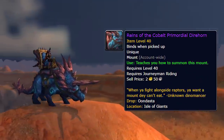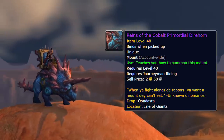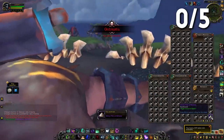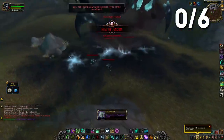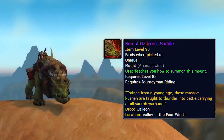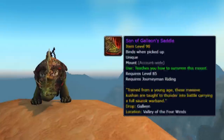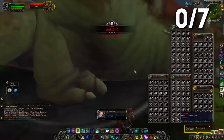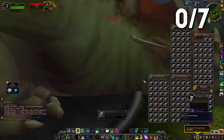Next up was the Cobalt Direhorn from Oondasta, a world boss, so drop chance is very very low. We killed it and we didn't get the mount. Same with the Sha of Anger — headed over for the Heavenly Onyx Cloud Serpent and nothing from that. Then we moved over to the Son of Galleon — no drop there either. Right now we're 0 of 7, not looking too promising for our luck strategy.